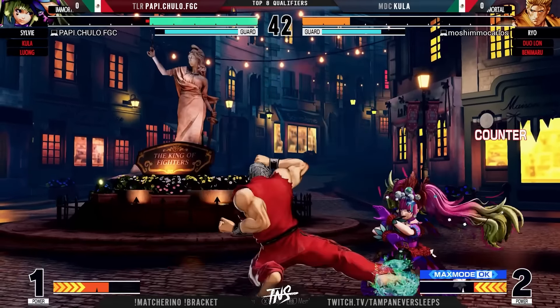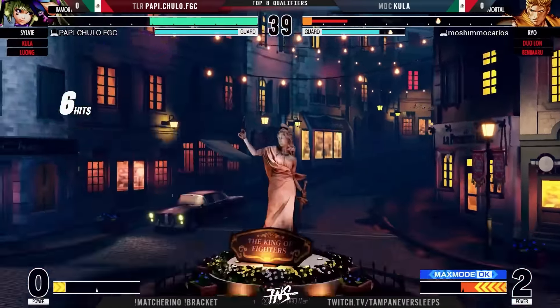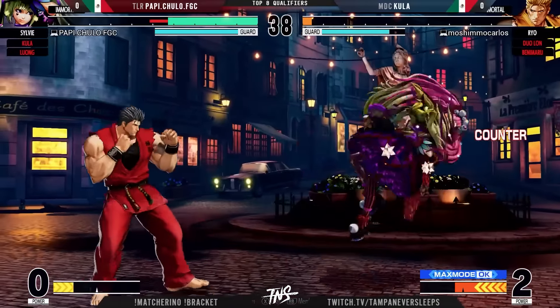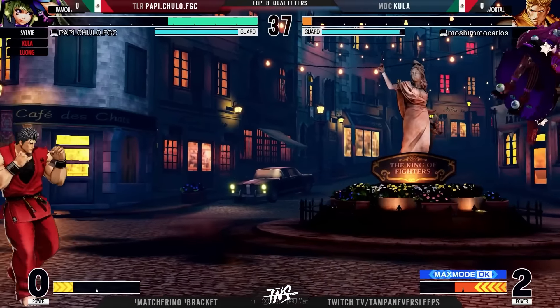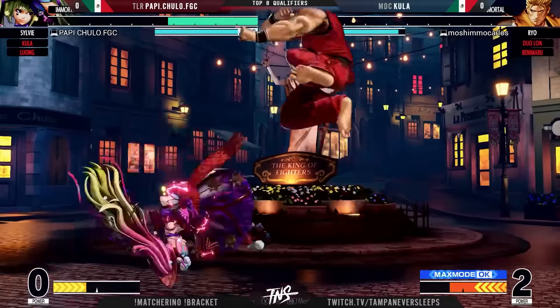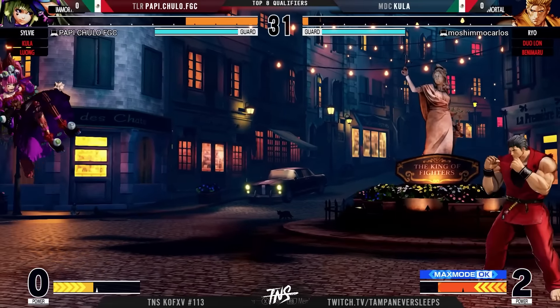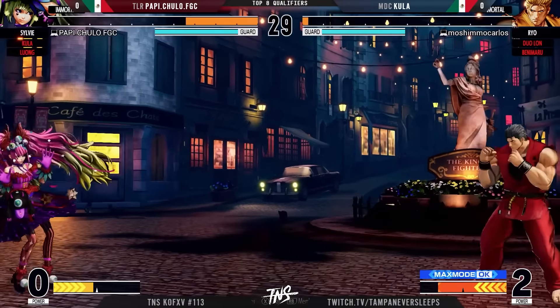You have to guard cancel roll — he does have a command grab even though you don't see it often. Just sending out the DP. If that DP didn't hit the way you were expecting, it was over. Try to go for it again, but Papi Chulo cannot get too frisky here — we have two guard bars, enough to kill. Not quite at 50 meter yet — don't throw fireball, EXs are locked out.